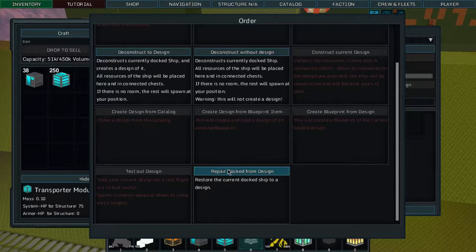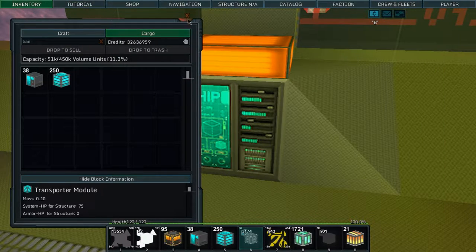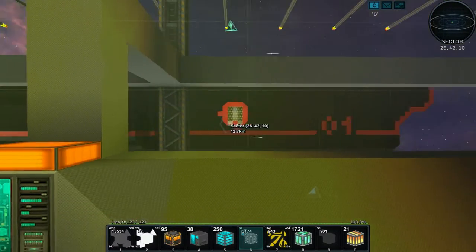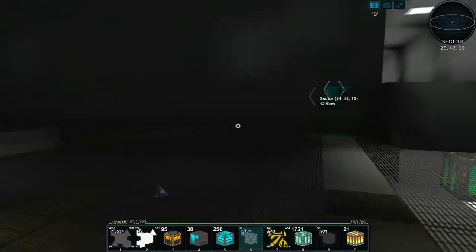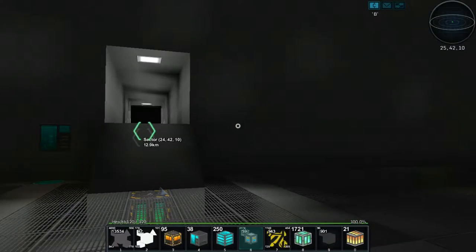So this is how you repair: 'repair docked from design' restores the current docked ship from its design. So in combat, we can always rebuild the ship. Then there's this other stuff. So I'm going to move our ship now, and I'll be right back. I have the ship docked over there, so that's awesome.